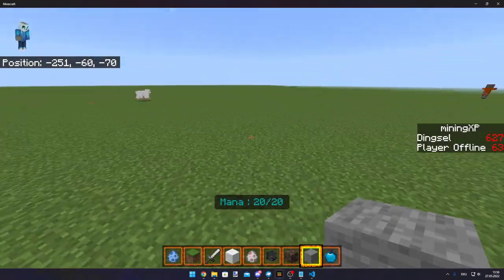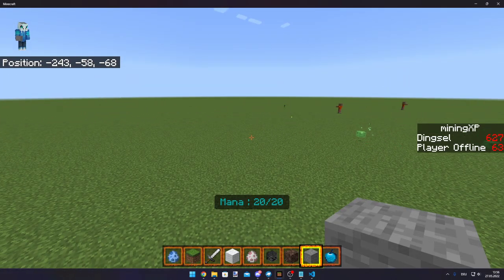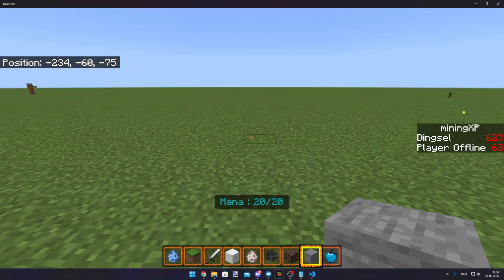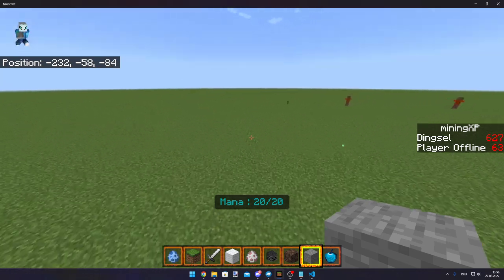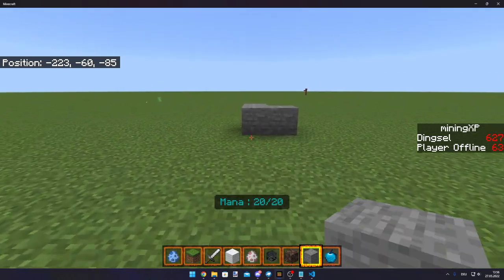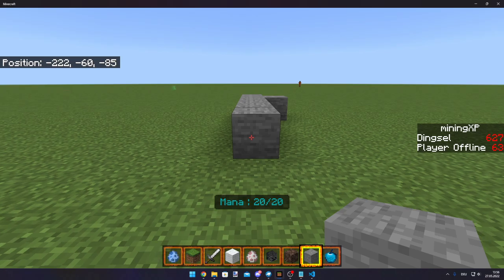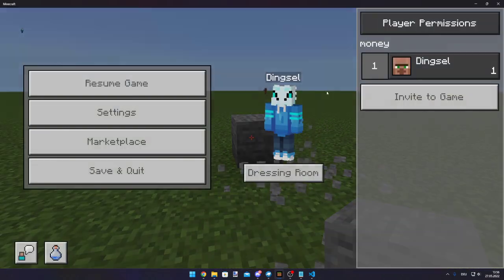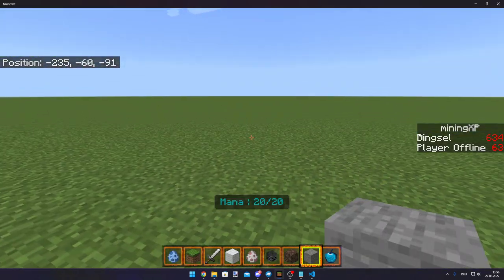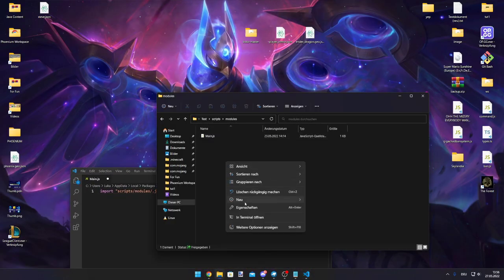Hello and welcome to this very first video in English. Today we are making an XP system. It works like this: you have a block — you can choose whatever block it is, it could also be multiple — and if you break it you gain XP, and you see that the scoreboard score goes up by one.